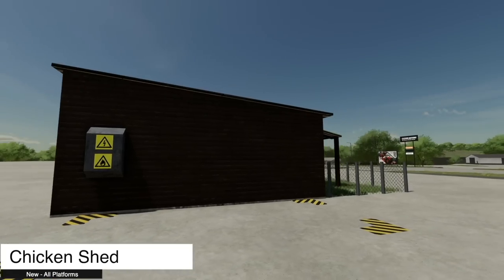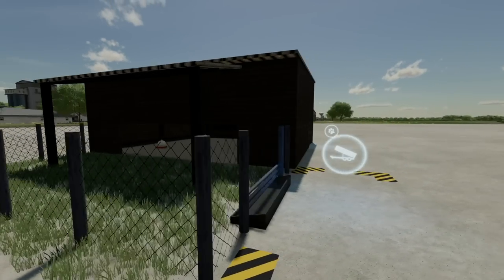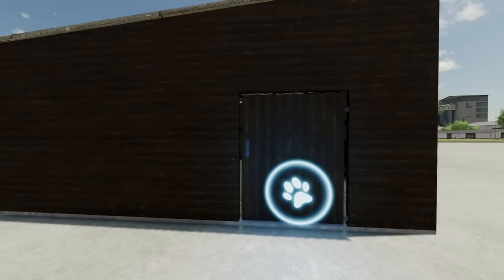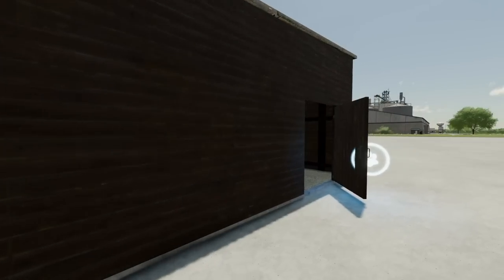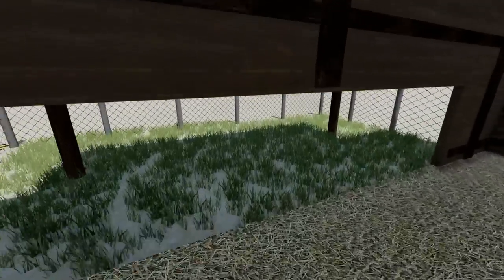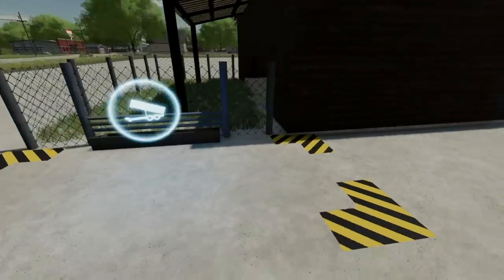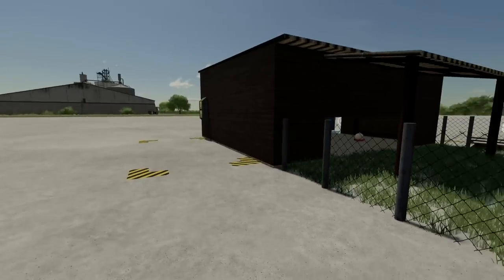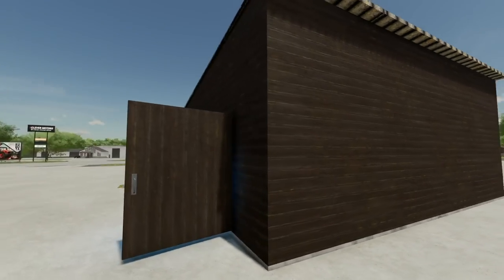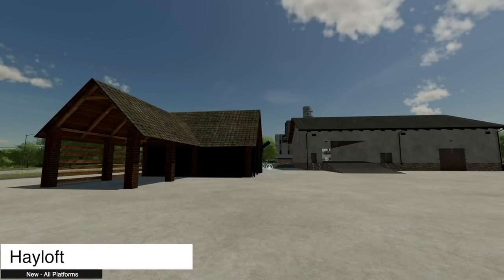We also have some new chicken stuff — the Chicken Shed, holding all 300 chickens. Food goes in and eggs come out — nice and easy. I love it.